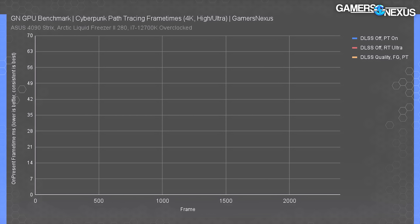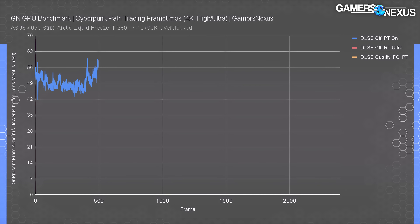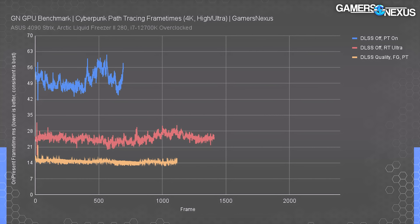Next up is a frame time plot for an empirical frame-to-frame look at performance. First, plotting path tracing without DLSS: frame times are about 50 milliseconds — unplayable — but importantly there are no massive spikes, nothing skyrocketing to say 120 milliseconds. So while the experience is bad, it's at least consistently bad. Removing path tracing and moving to the older ray tracing on ultra, we saw frame times closer to 25 milliseconds, still extremely consistent with no major spikes.